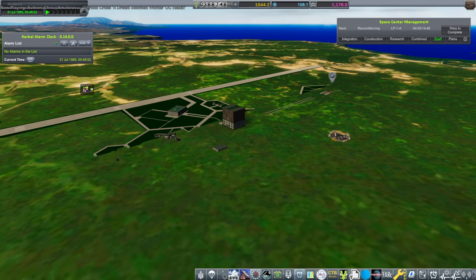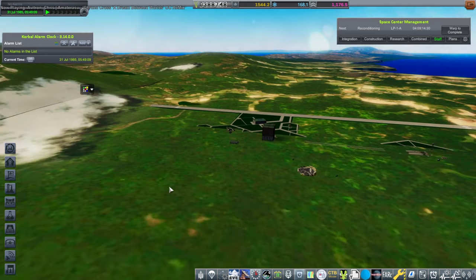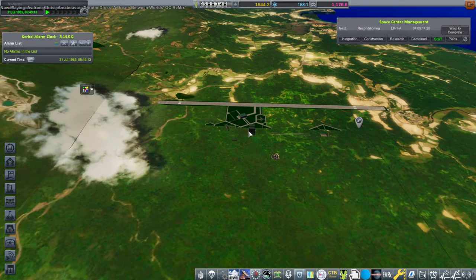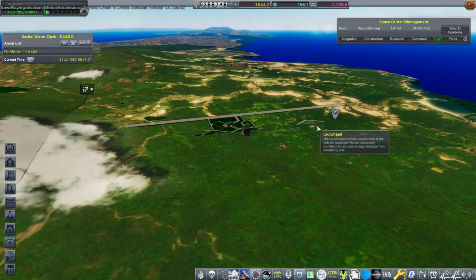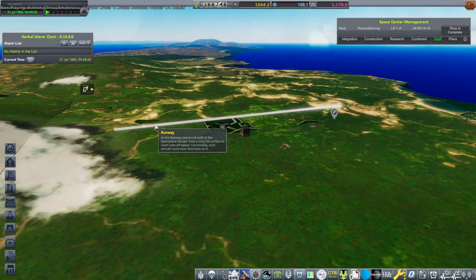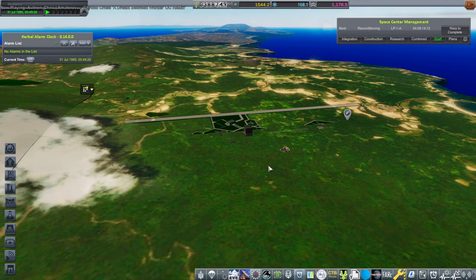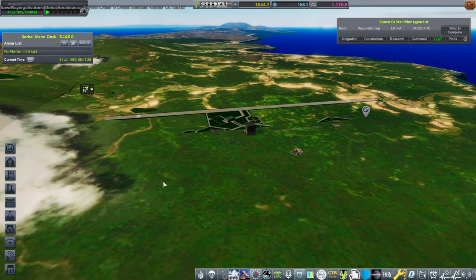Hello everyone, and welcome back to my JAXA RP-1 career in Kerbal Space Program 1.12. I put my Tanegashima scenery in. It needs some work, but at least the buildings are clickable. And hopefully when we bring our rocket out onto the launch pad, it's not going to be a problem. The runway is mostly clear, but there is some default terrain clipping through, so I'm going to have to do some touch-ups. It's just difficult sometimes.